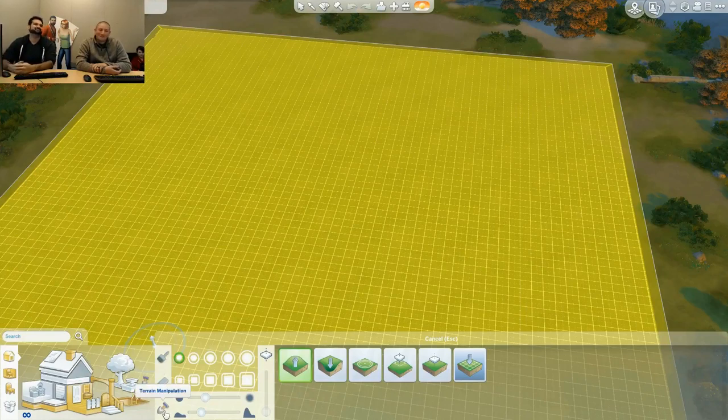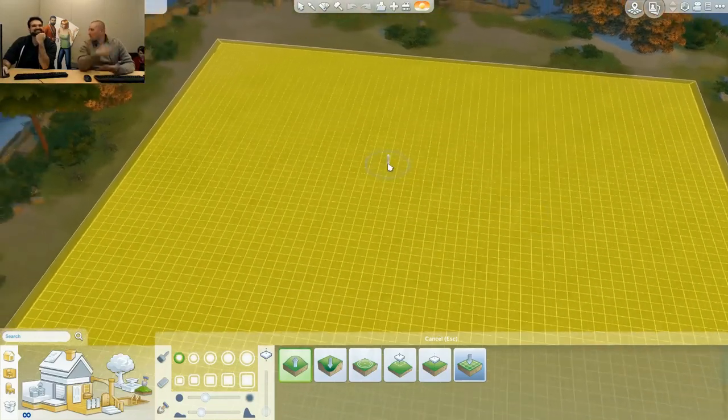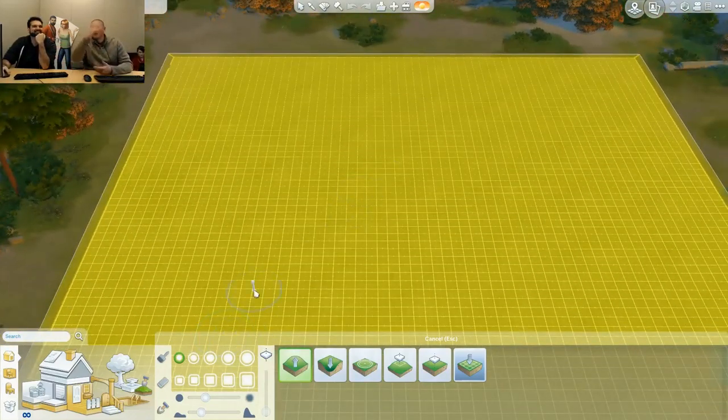Any programmer can tell you that naming things is actually one of the hardest parts of programming. We're going to start at a high level and peel back the terrain like layers, going deeper and deeper to show you how crazy you can go with terrain manipulation. We'll start at the top level and give you a quick overview of the new tools.